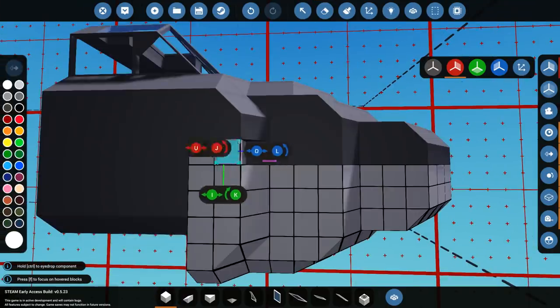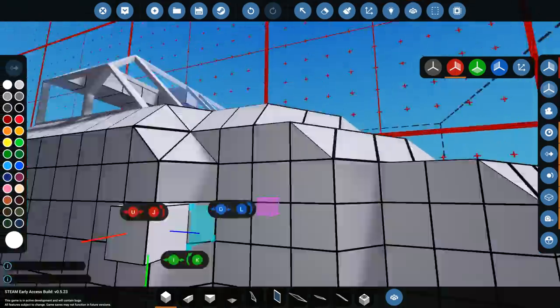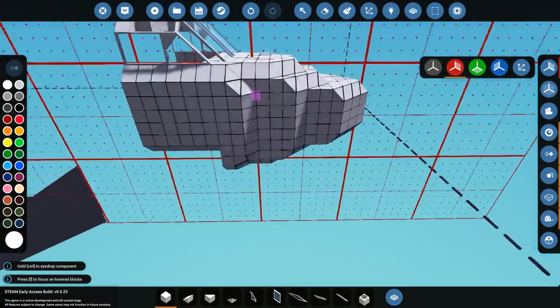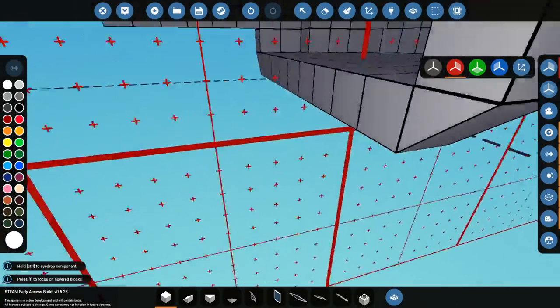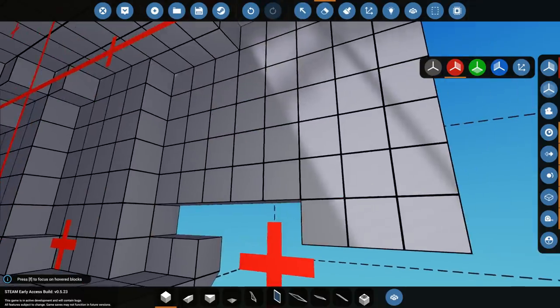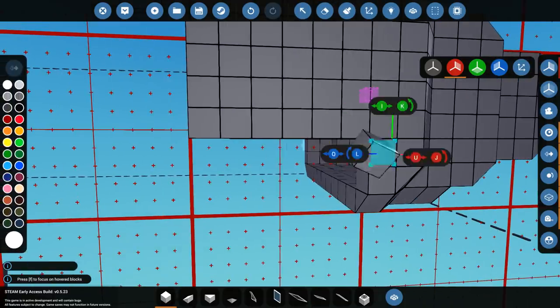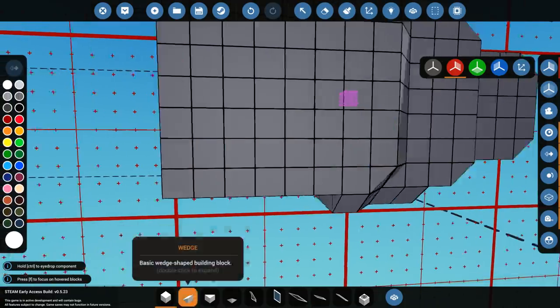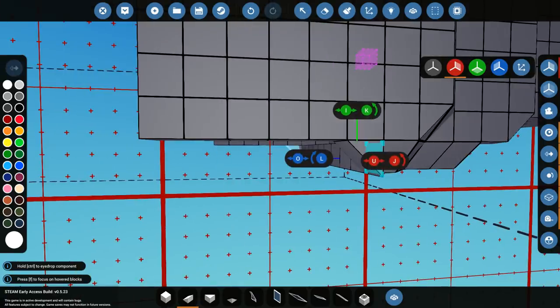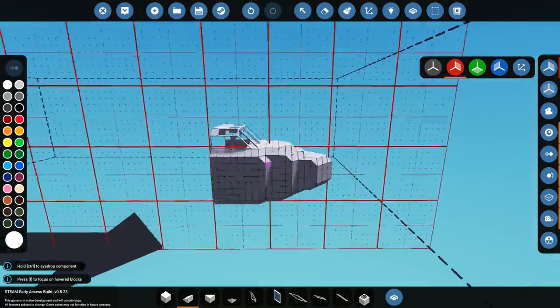Does it look good to me? Yes. I'm happy with the way this thing looks. We'll merge these together — and that looks fine. We will extend this one forwards a tiny bit, but other than that I think it looks alright. Pretty good indeed. Delete these — we're going to go backwards using the whole thing, and we're going to do this as well. Turn it around, bring it this way. And yeah, I'm pretty happy with that front end. That looks alright to me.